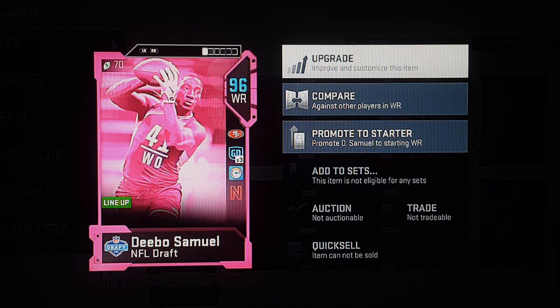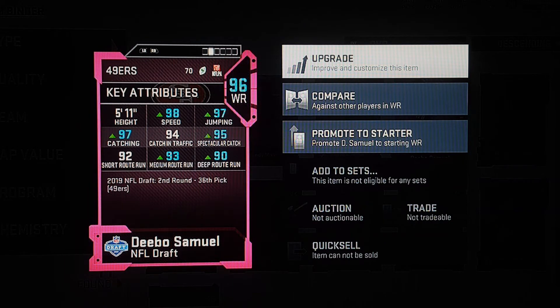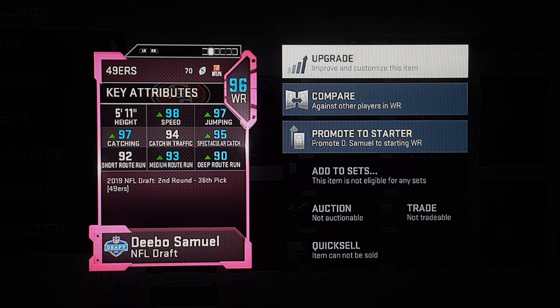I put him in at the fourth wide receiver spot. I moved a couple guys around — I put Marquise Goodwin on special teams but I can still sub him in. So currently I got Rice, Moss, Garcon, Terrell Owen, Samuels, Matthews, Goodwin, and Owen. So yeah, we're thick at the wide receiver slot.